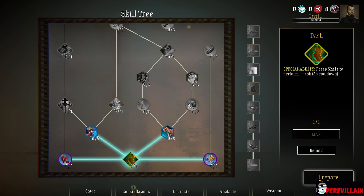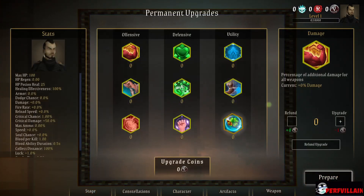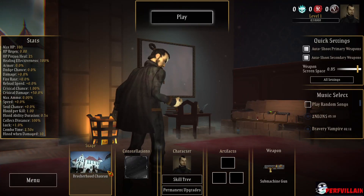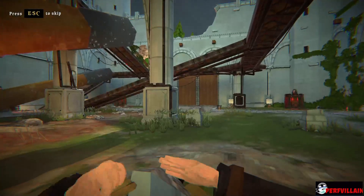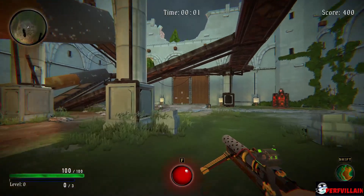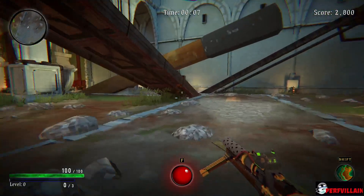Press shift to perform a dash - okay, so we'll do that for sure. Permanent upgrades - oh, so we need currency for that. Alright, so prepare. I guess we'll start with the first one. Play random songs. Now, I know when I played this before it was very rogue-esque. That seems a little different. Oh, you actually aren't in a corridor - you can actually move around now. Okay, so this is a little bit different.